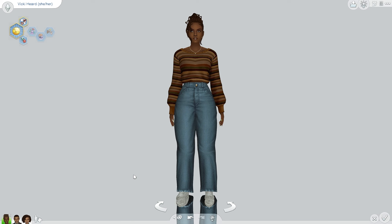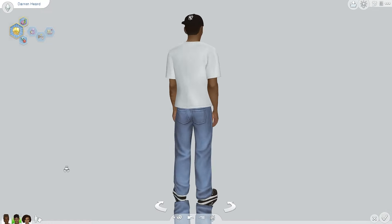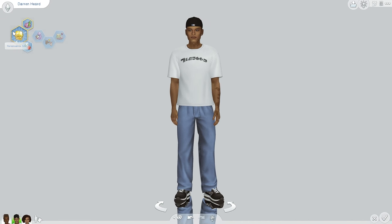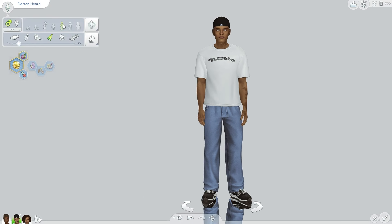This is her husband, Darren Herd. His aspiration is to be a Renaissance Sim — this sim wants to attend university, get a job, but most importantly learn. My idea is he went to college in his early young adult years and now he's in his late young adult. His walk style is normal and his traits are Quick Learner, Dog Lover, Loyal, and Foodie — and Vicky knows how to cook, so you know.